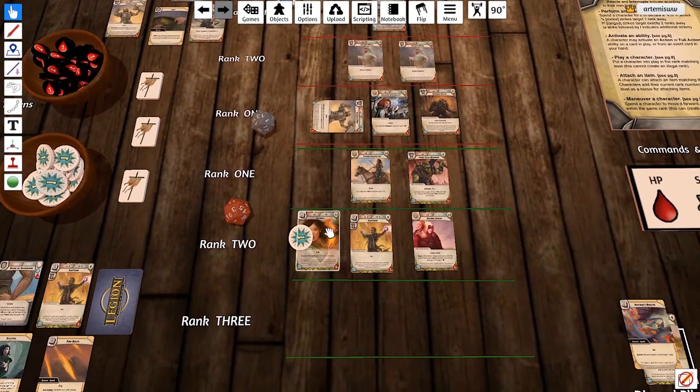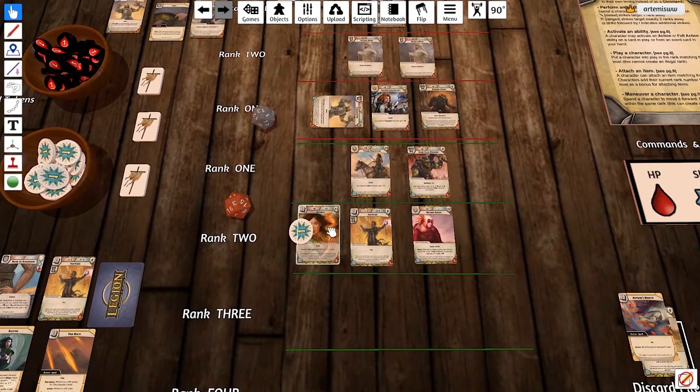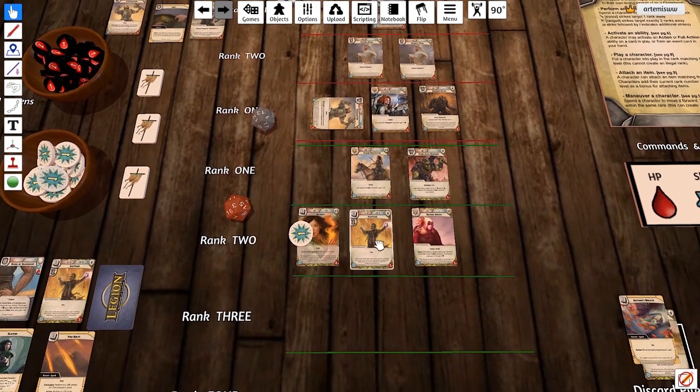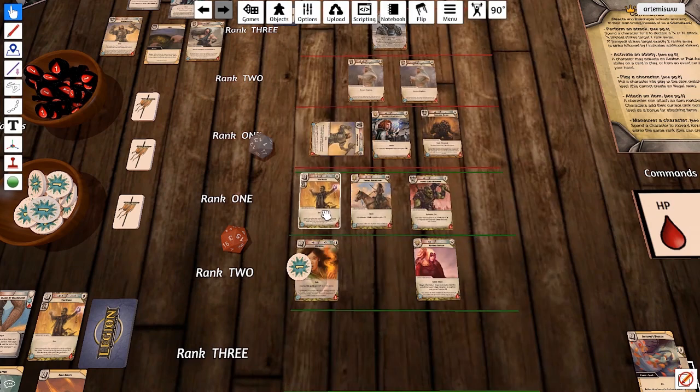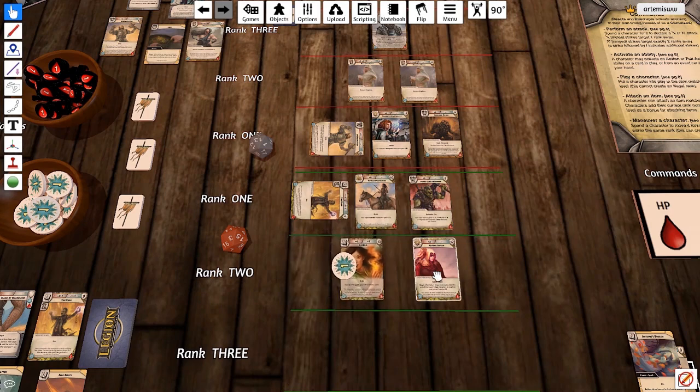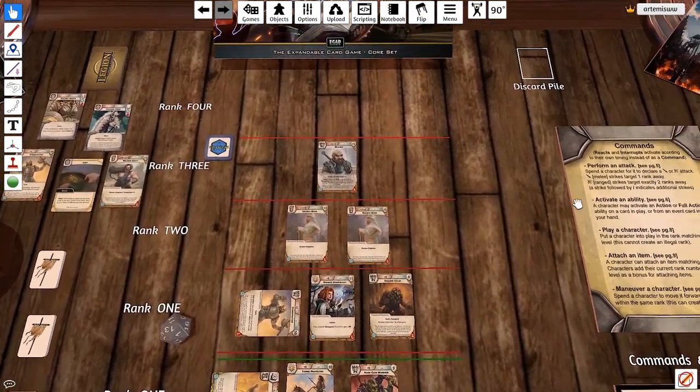What I've done is moved my character into a spot that makes my play illegal, which means I have to force another one of my characters up. You can never have more people in a higher rank than in a lower rank. So by Kassila moving up, she is forcing another character to move up and expend themselves. We'll move this character up and they have to be spent. Now there are less than or equal characters in the second row than the first row. That's her part of the turn.